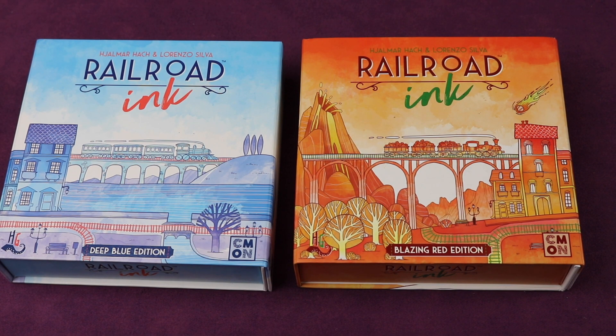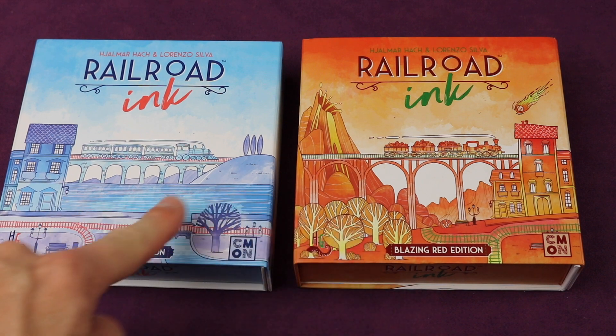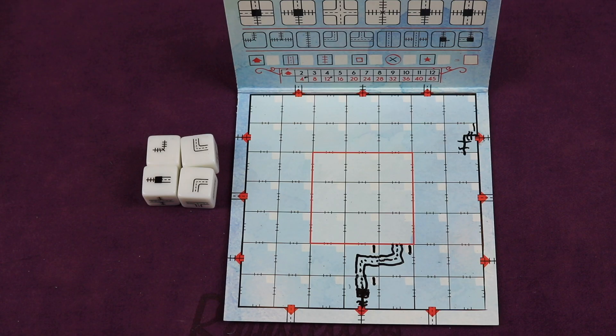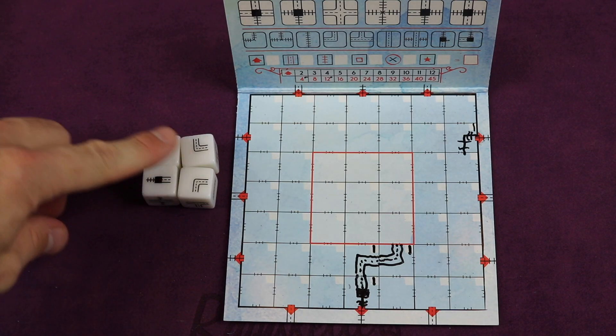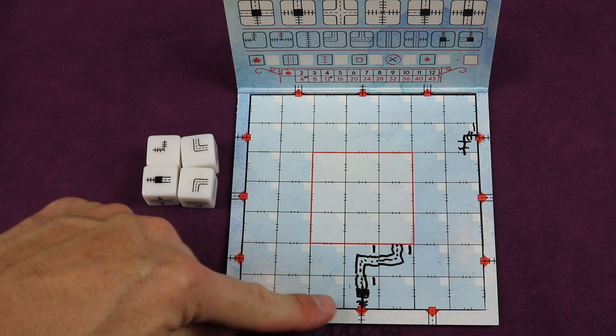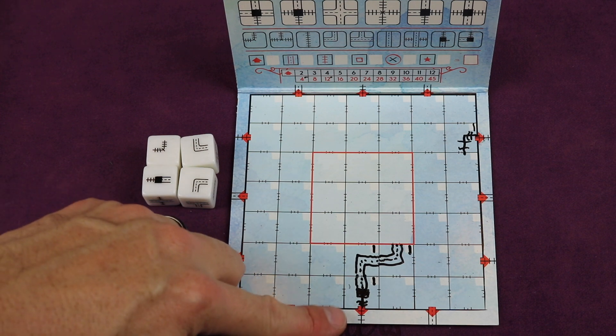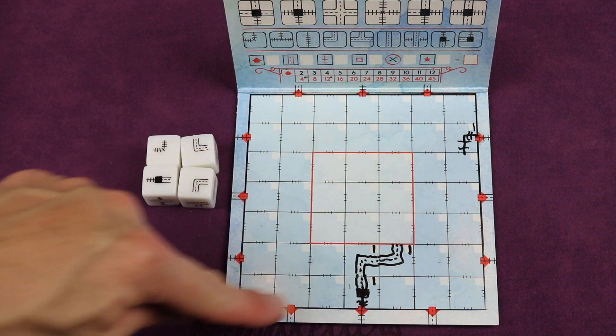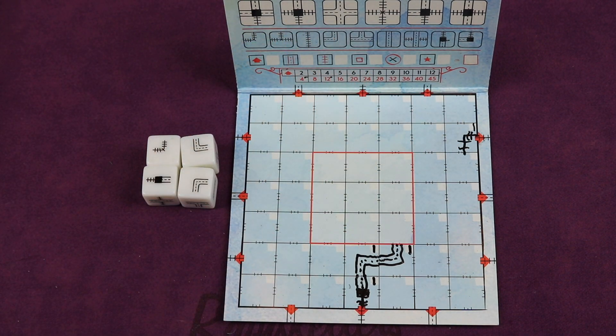Railroad Inc. is a roll and write game for one to six players, but there's two different editions. So if you combine them both, you can play with 12 players and there's some differences between them. The game is played over seven rounds and each round players are taking the same four dice and drawing them out to their networks, trying to connect railroads to stations to roads and trying to connect multiples of these different networks — because the more you connect, the more points you get.